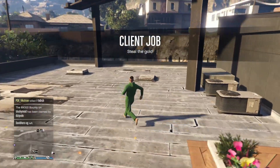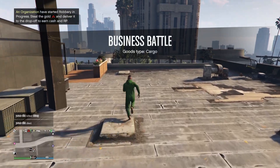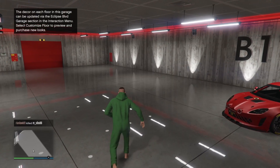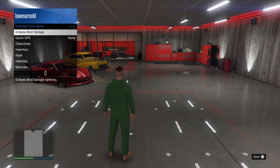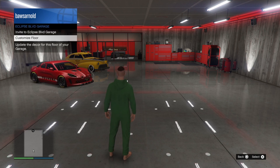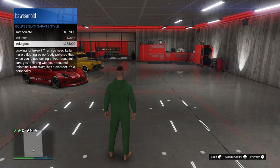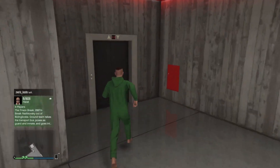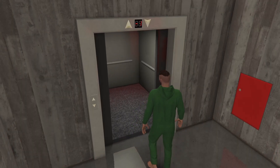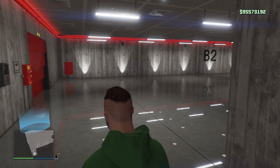One important thing you should know is how to change the interior of the different floors. When you first buy it, all floors will have the same interior, but afterwards you can change each floor's interior separately — this will cost you money. If you go to the interaction menu you will have the option for Eclipse Boulevard Garage, then the second option Customize Floor. You can customize the style and the color. Keep in mind you will always first get a preview before you pay. If you want to change the interior for everything you'll have to do it separately and pay every time, which will cost quite a lot.